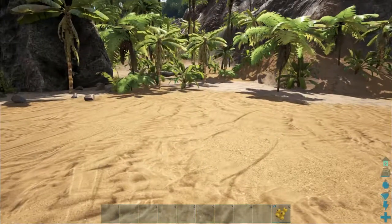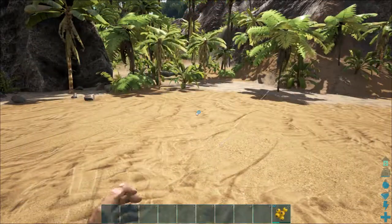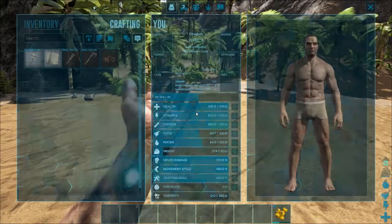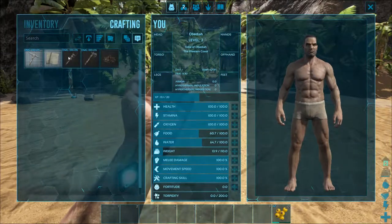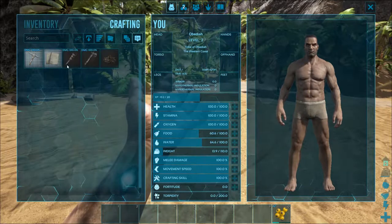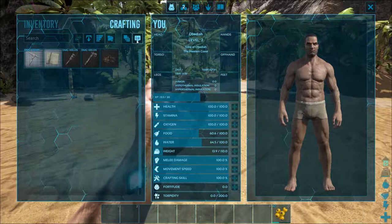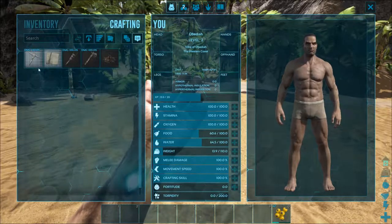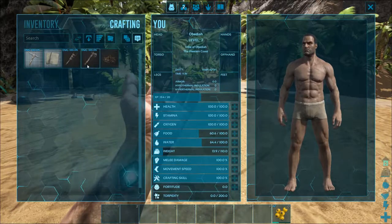Once you've learned a few things, to actually craft them go into your menu and hit the crafting tab, or you can just hit V from outside the menu and it'll bring you right to the crafting screen. It'll show you everything you have available to craft. If you hover over an item, it'll tell you exactly what's needed. There are different sorting options and you can create folders, but we don't need to worry about that right now. If an item is white you can craft it; if it's shadowed out, you're missing the required materials.